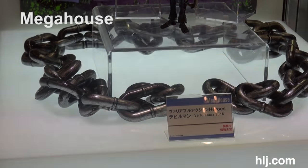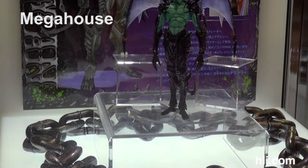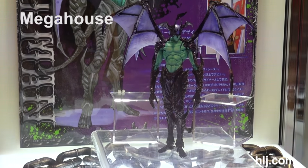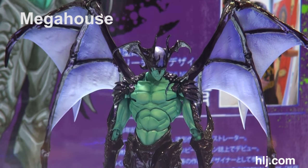One thing that caught my eye at the Mega House booth was the Variable Action Heroes Devilman — this is the version of Nirasau from 2016. It's a very impressive sculpt; quite an impressive, different scene.